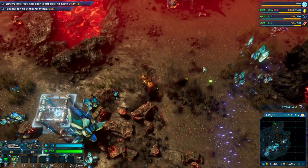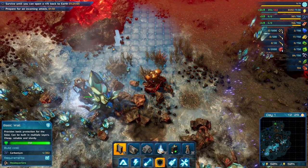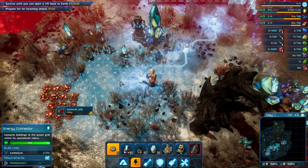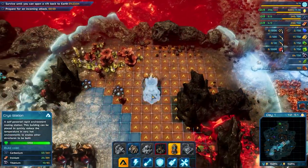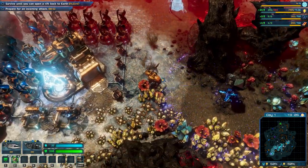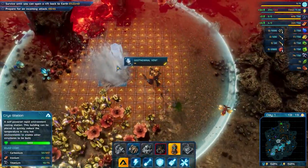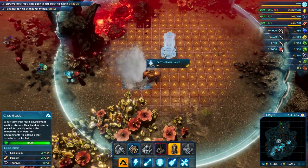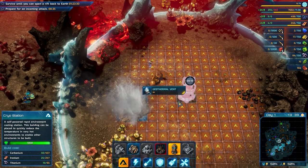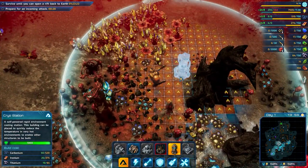The enemies on this map are actually resistant to splash damage, and that means that our grenade launchers won't be as effective as previously, so we'll have to use some other strategy. And since this is a volcanic biome, enemies are resistant to fire also, but they are vulnerable to ice. So we would use weapons that deal cold damage.